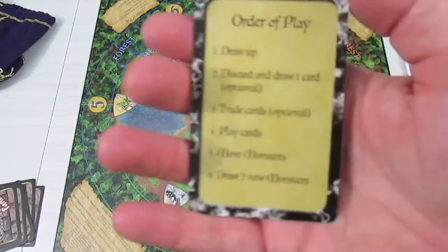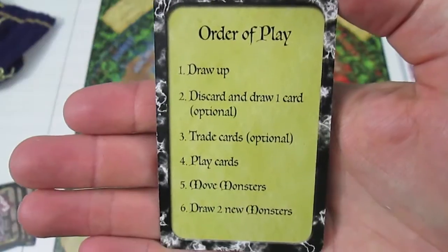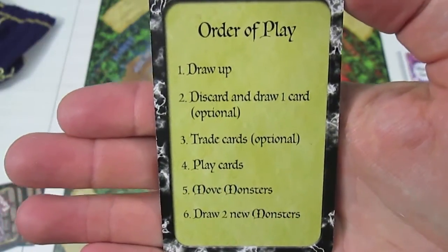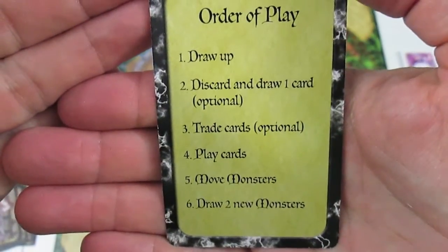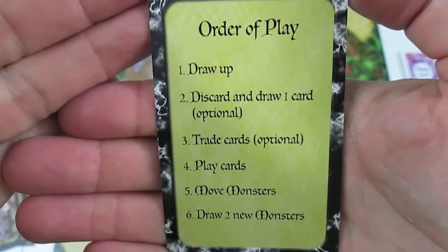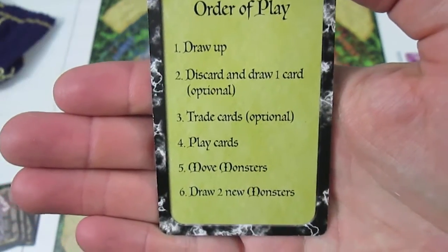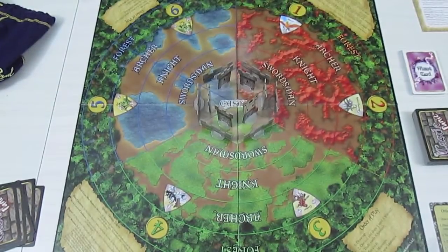The order of play hasn't changed from the base game. You basically draw up to your hand limit. Playing solo means I have a hand limit of six cards. During the discard and draw phase in solo play you get to do two cards — discard and draw. That's the only time you can draw Wizard cards unless a specific card tells you otherwise. You can trade cards, but that's skipped in solo play. Then you play cards, move monsters, and draw two new monsters. That's basically the round.